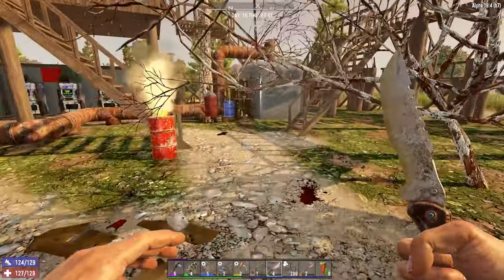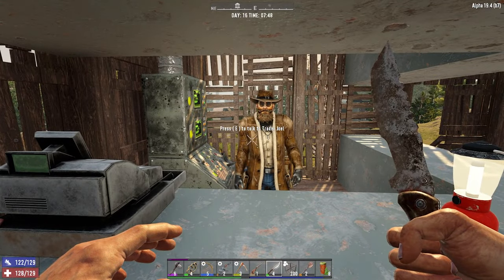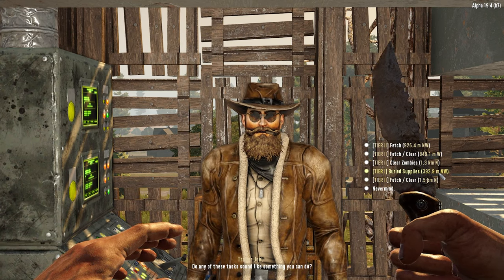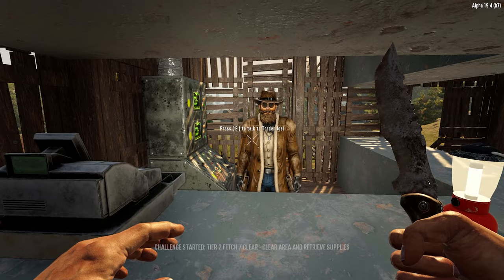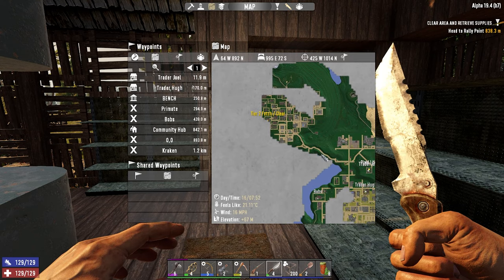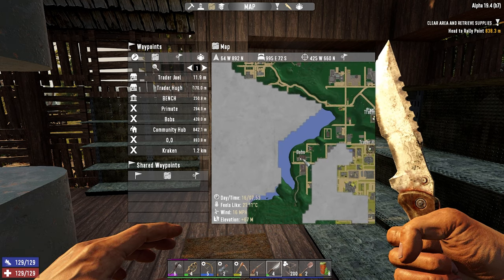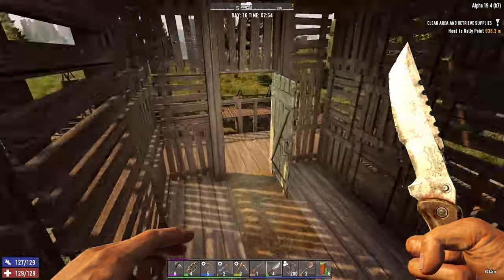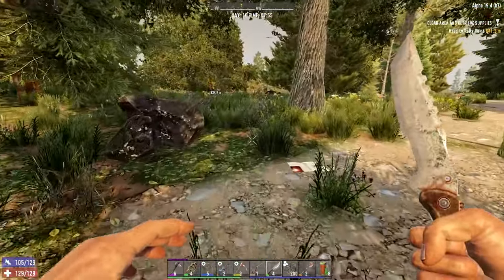Alright, here we are. Trader Jules. Let's see what he's got for us. My hope is that he'll give us a quest and give us ammo as a reward. He has a berry supply, which we don't really need, but maybe this fetch and clear might be handy just because it'll give us the loot at the end as well. So let's do that. Very easy. So that is in the next town actually. We could go to this one - if we get some ammo, we can head over to Bob's Boars, the one we found in episode three or so really early on, and clear that out for all the rotten flesh. So let's go ahead and go to that tier two fetch and clear. Hopefully we'll get some decent loot and hopefully get some more ammo.